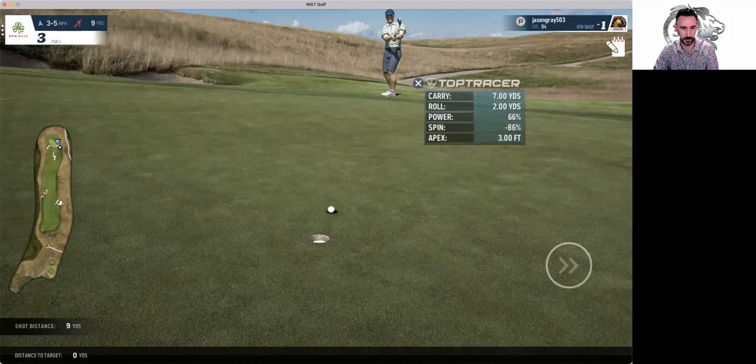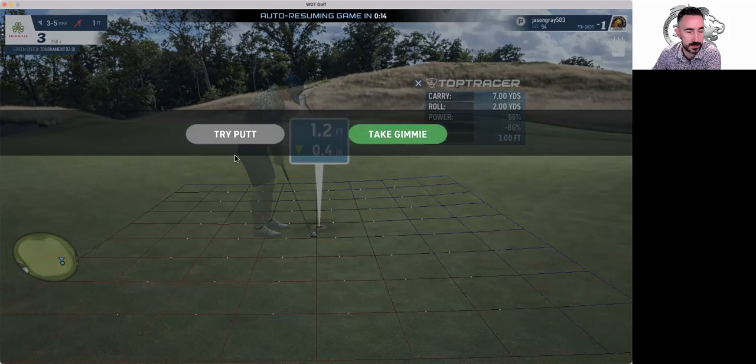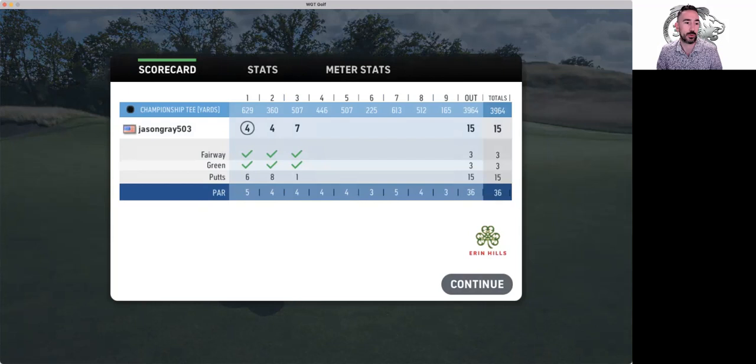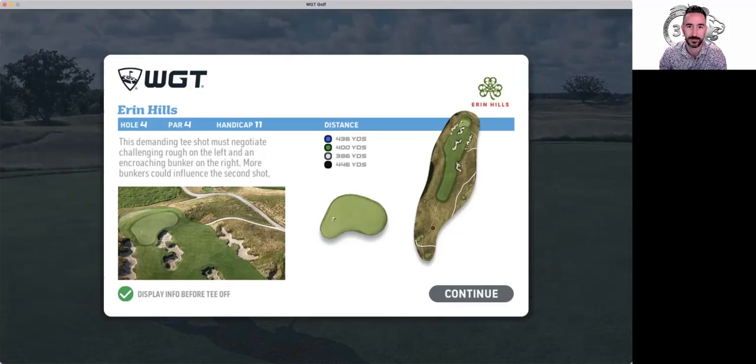All right guys, that's the first three holes of Aaron Hills. If you like this give it a thumbs up and let us know. If you want to connect and play some competitive games, add me on WGT — it's Jason Gray 503, G-R-A-Y. If you're competitive, looking to grow, looking to compete, and want a fun club to be a part of, go ahead and message us on WGT and Discord and put in an invitation to join Blood and Fire Country Club.